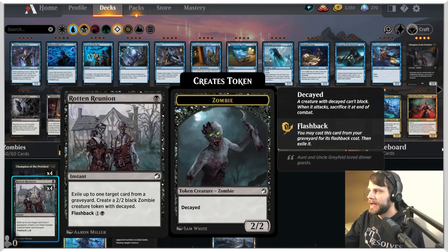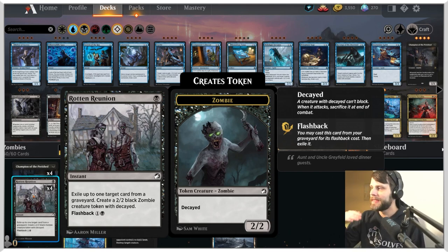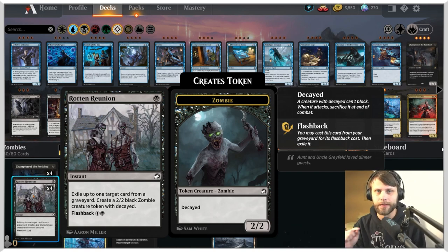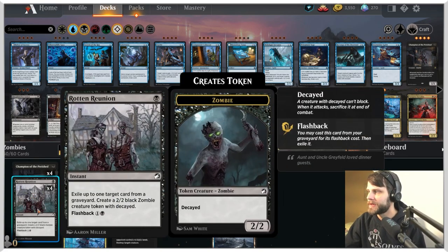Champion of the Parish can get very out of hand in a deck stocked full of powerful zombies. It's a card I'll hopefully get down turn one as quickly as we can, but even later in the game you can capitalize on it. One card that helps with that is Rotten Reunion — one of my favorite artworks in the new set. It's an instant for one black mana: exile a target card from a graveyard and create a 2/2 black zombie creature token with Decayed.